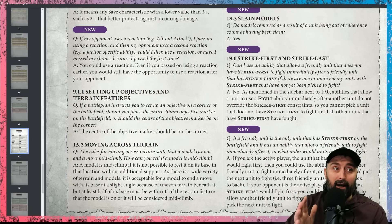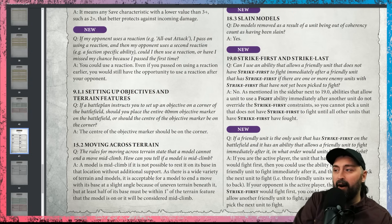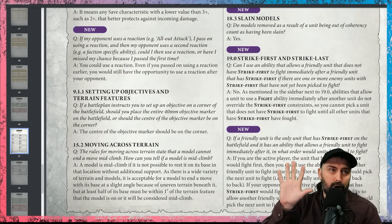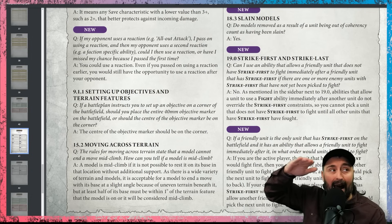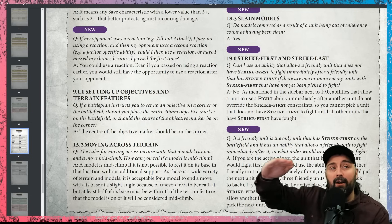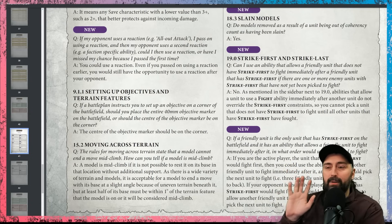If your opponent is the active player, the unit with strike first fights first. You can still use the ability to allow another friendly unit to fight. Then your opponent picks the next unit to fight. They are still in that nebulous strike first pseudo-space. So if the opponent is active, you strike first, your nebulous unit also strikes at that step, and then when you go down to the medium step, they activate the next unit.